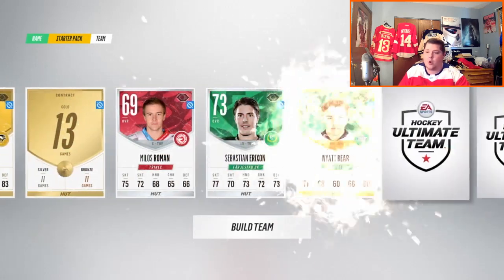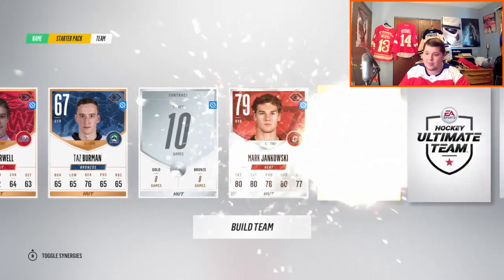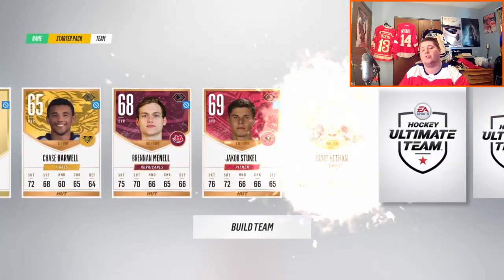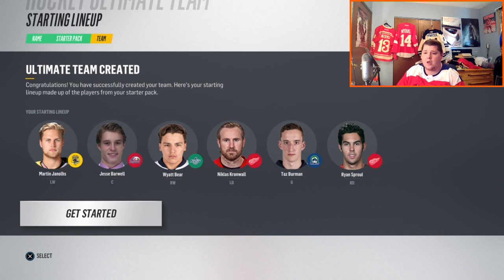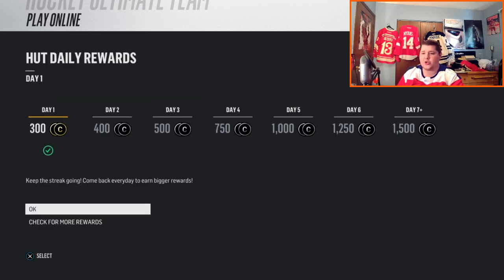Now my setup is a little bit different. Normally I have a lot of natural light in here. We got a HUT Tip and a Nicholas Cromwell. New rare silver card — that's actually a really nice looking card. The cards look really good this year. EA, I will give you props on that. Guys, we got a Detroit Red Wings logo. Go ahead and click build team.